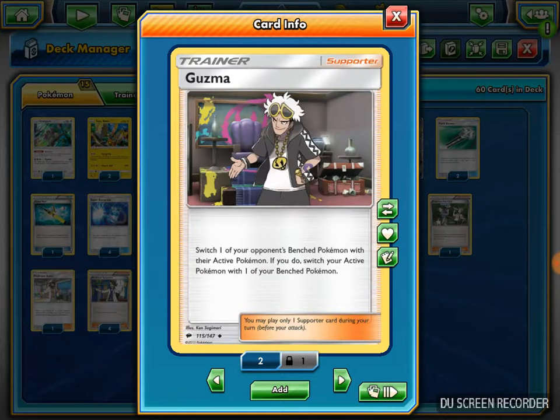I play 2 Guzma, the new Lysandre. It switches one of my opponent's benched Pokemon to their active, and I switch my active to my bench. So if I have a Tapu Koko with free retreat, I can switch into it and then retreat again, and hopefully knock out a key Pokemon that is heavily damaged using Mega Alakazam's abilities.